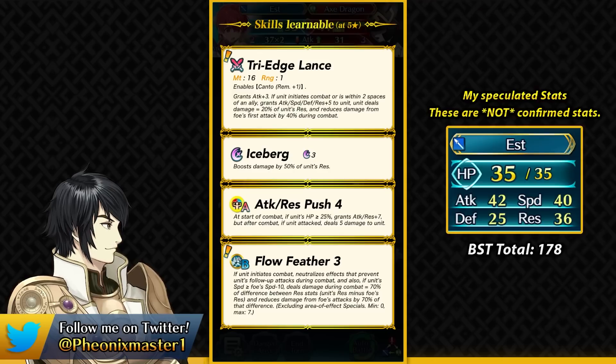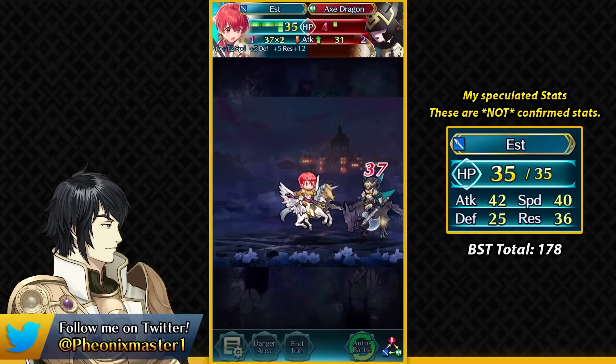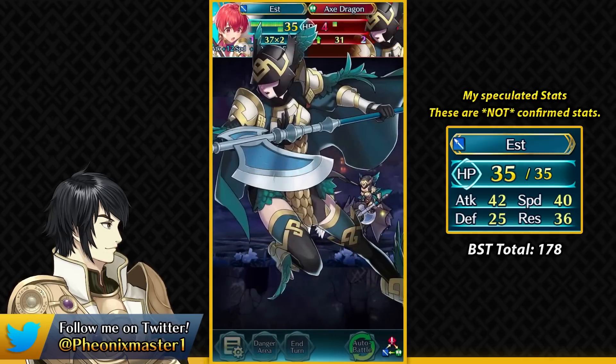For Est's stats, even though she has Attack Resistance Push 4, I think she's overall going to be fast — Flow Feather does need your unit to be speedy. I think Est is actually going to be the fastest she has ever been, with good attack stat, and good resistance is also needed for Flow Feather, though I don't think it's going to be too high — I calculated around 36 based on the trailer. Something worth noting is that all of the Shadows of Valentia sisters have Canto in their weapon: Est has Canto Remaining plus 1, SoV Palla has Canto too, so probably SoV Catria is going to have some kind of Canto in her weapon refine.